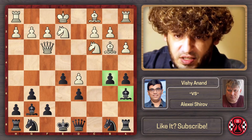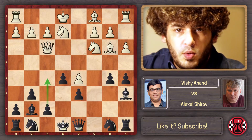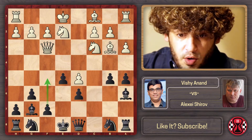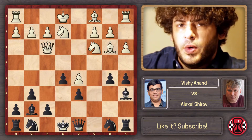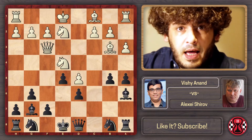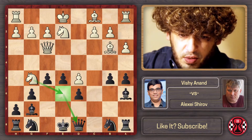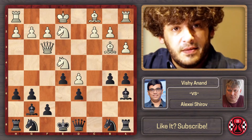All we want to do with black is play f5 — gain space, control the most important central squares with pawns. White has the d5 pawn but that's it. We're underdeveloped but ambitious. The logical response by Anand was knight on e4, preventing f5 — if we played f5, white plays knight g5 and that knight attacks basically every piece from that big hole. That's why Shirov played h6 instead, controlling g5 and preparing f5.